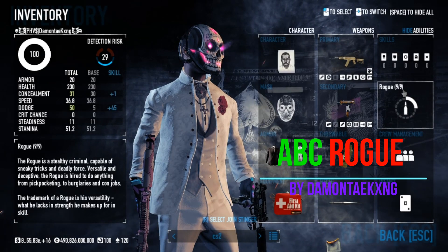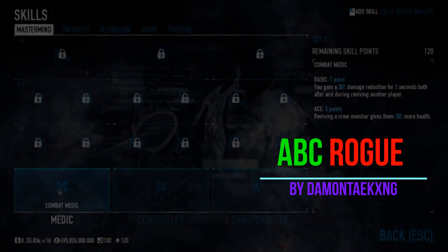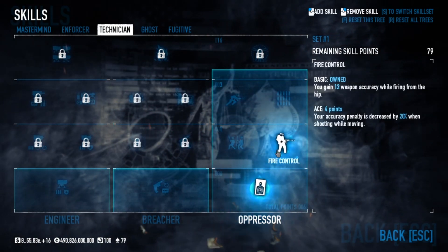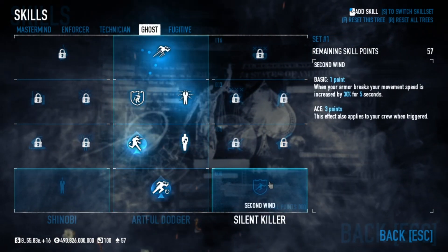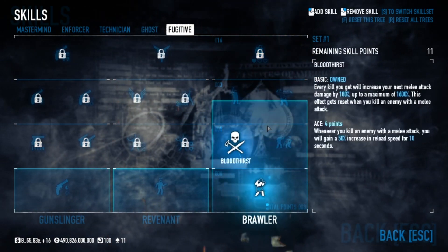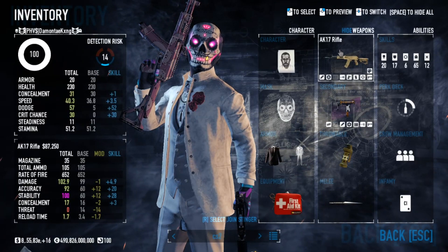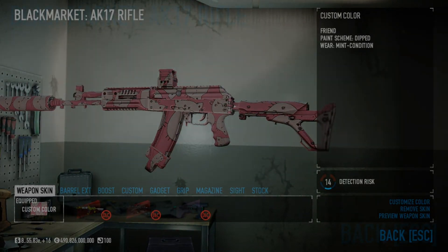Damonte King's ABC Rogue build. Some of the guns in this build will look like this AK-17, customized for concealment.